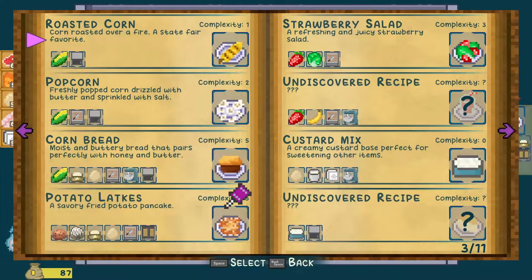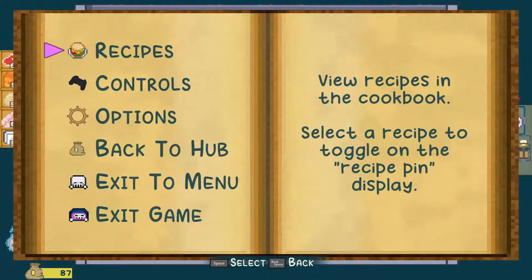Sounds tasty. I don't have bananas. I could do this, but I don't have water — water comes from the sink, so I can't buy any of those. But I've got two new recipes, so that's good. Back to the hub.